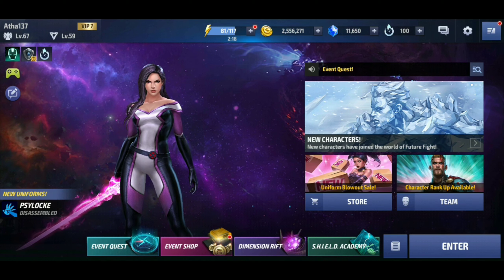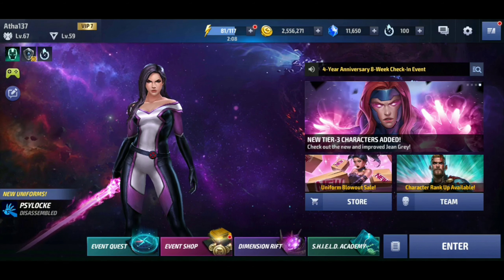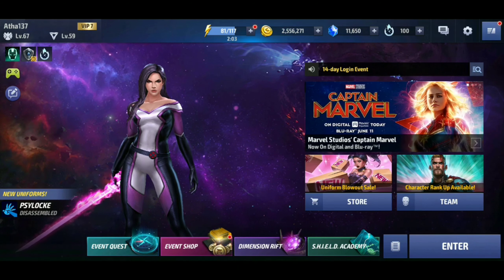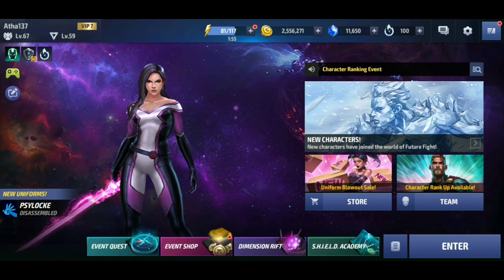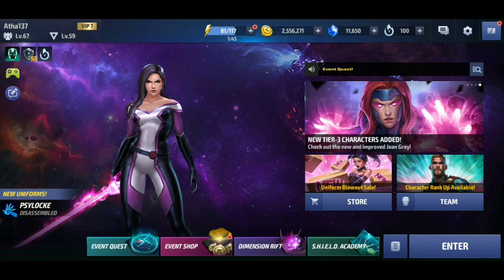First and foremost: save your crystals. I know you only get like 20 or 30 at a time, but save them. I know you just need that one bio, so you want to buy energy because you don't want to wait that extra 20 minutes to get the four energy to form that one bio. Don't do it. That is a waste of 100 crystals that can be saved for something bigger and better.